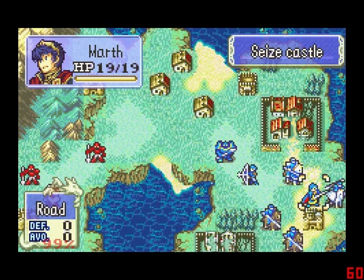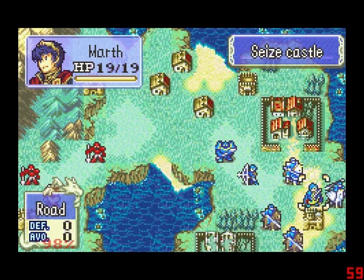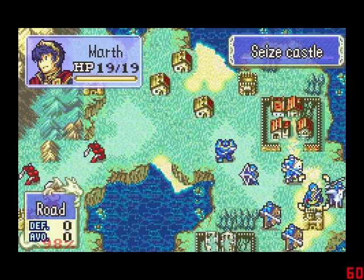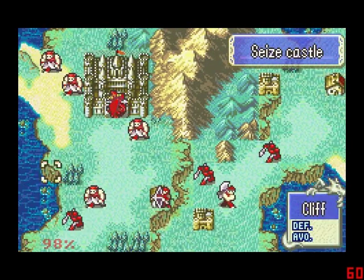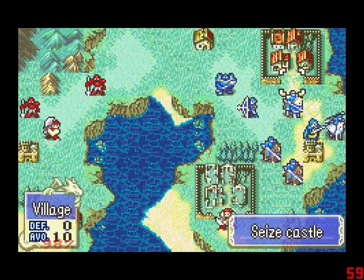The hack we're reviewing is called Fire Emblem Exalted Legacy. It's a remake of Fire Emblem 1 set in the Fire Emblem 7 engine. It's actually really great — you can see the first map here, it's really, really well done. I'll be co-hosting it together with Ray, who's Mage Knight, as well as Arch, who's the creator of this hack.